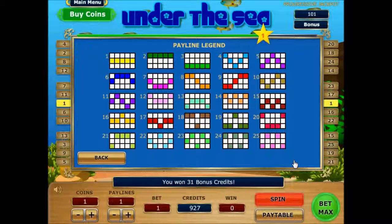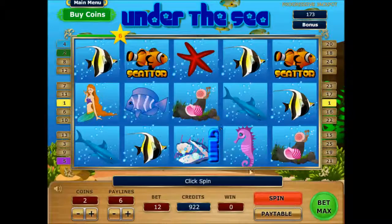However, these combinations are not instantly available because you have to reach certain levels first before you can unlock them. To start the game, just click on the spin button located on the lower panel of the screen and simply wait for the results.